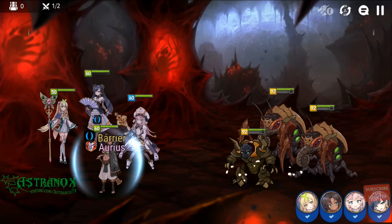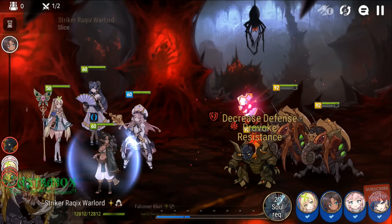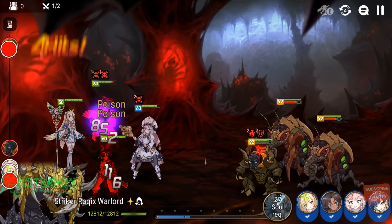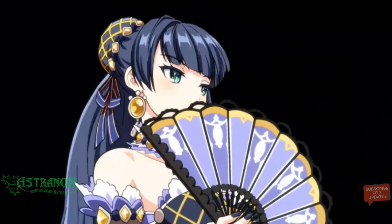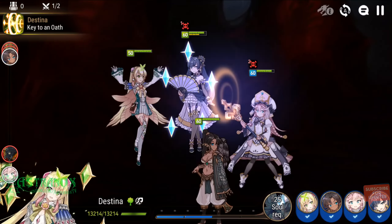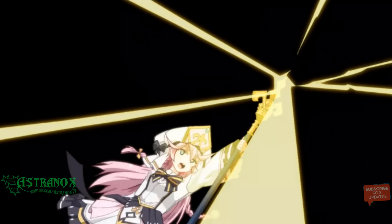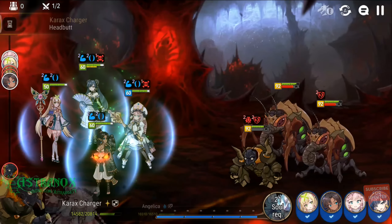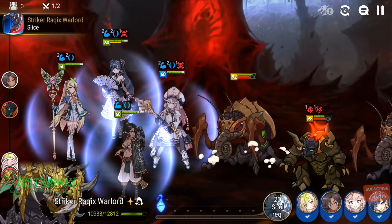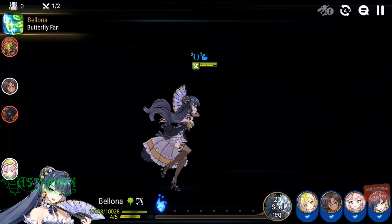Buff removal is pretty much required for this boss fight, unless you can somehow manage to keep like 100% uptime on buff-blocking debuff. The boss is immune to the usual stun, sleep, silence, and provoke, but also the boss is immune to combat readiness reduction and you cannot steal his buff.